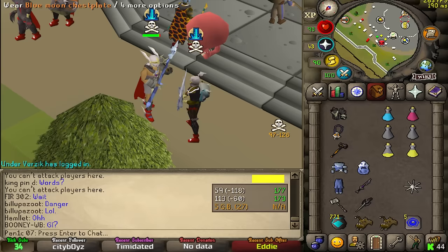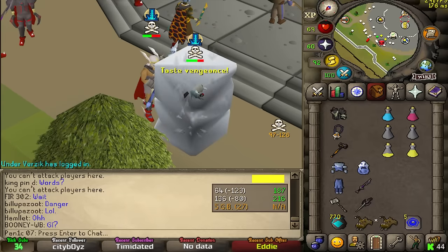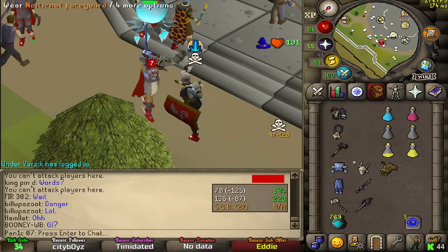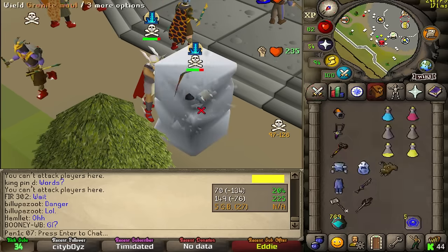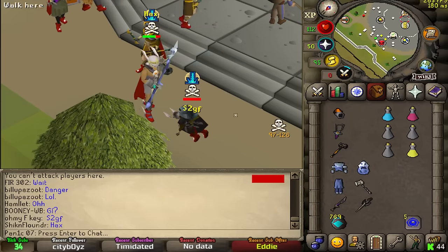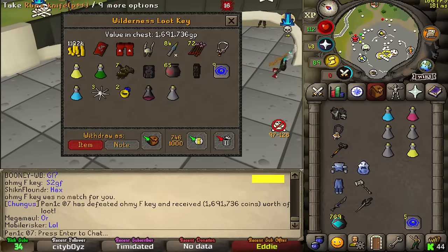38–41. Dead — GG buddy. Got the XP drop on the staff and it's all over. Two mil, thank you sir.